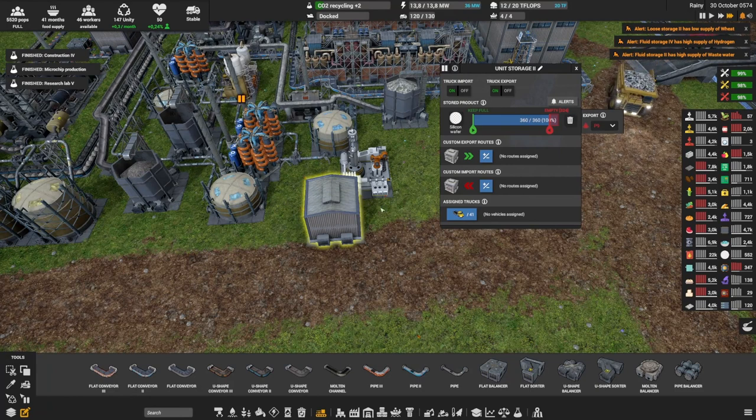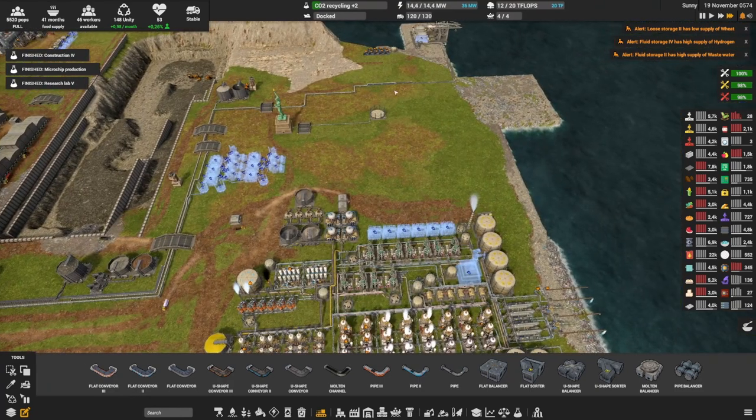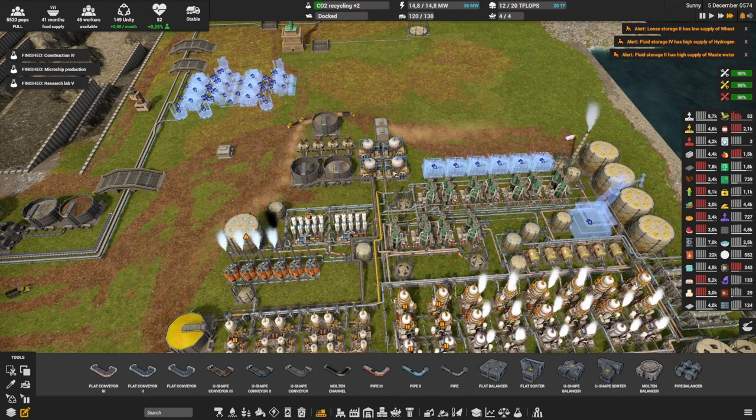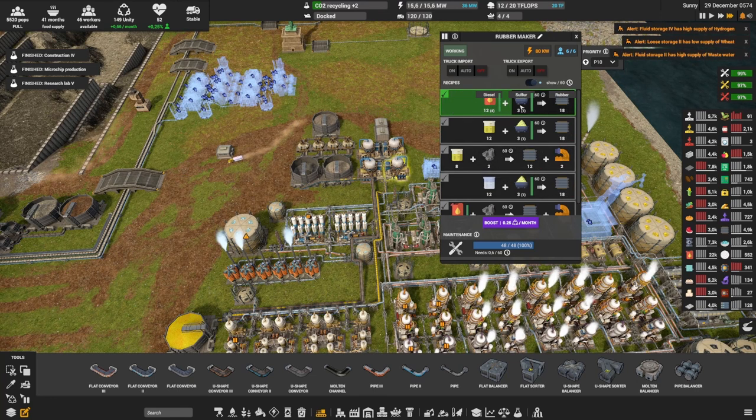Silicon wafer is also full, so we have some stock to start creating microchips. You may have noticed in the last episode that when we redid the oil production, I deleted my rubber and plastic makers. For the rubber I recreated a couple of them over here — very easy, just using diesel and sulfur to make a lot more rubber. It's much better to use the sulfur route since we need to do something with it rather than coal, where we're limited. On top of that, with coal we're creating wastewater, so definitely better to use this one.